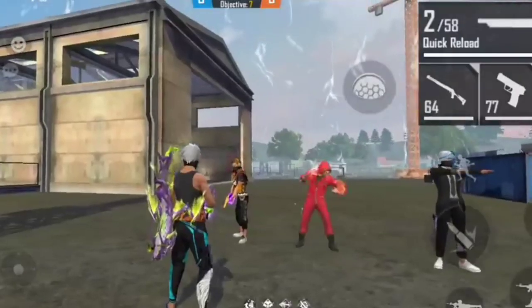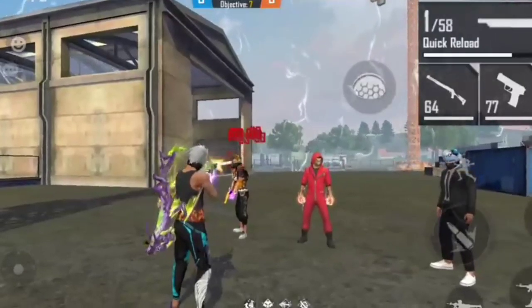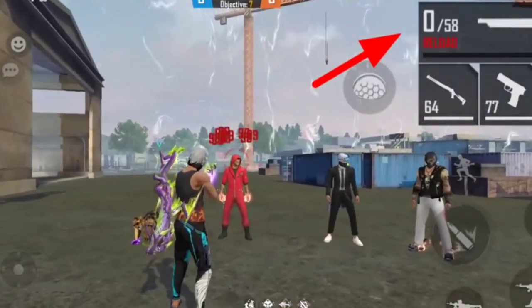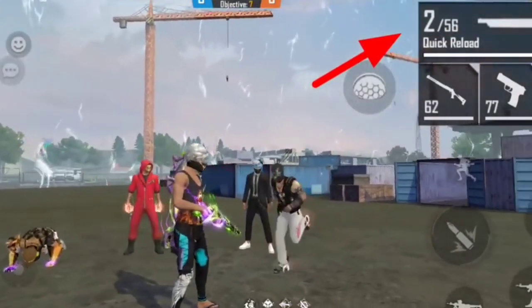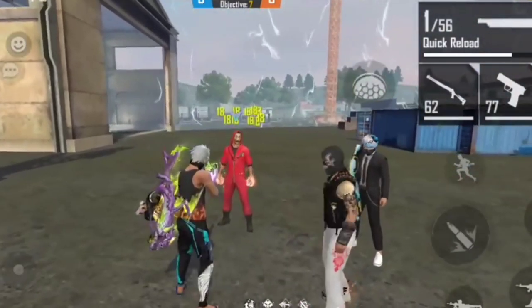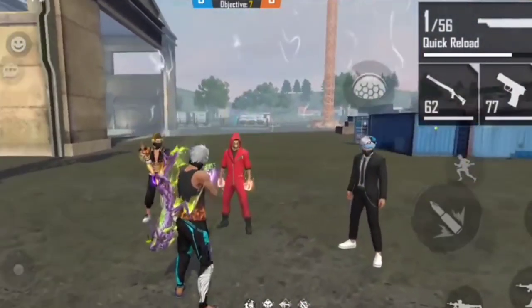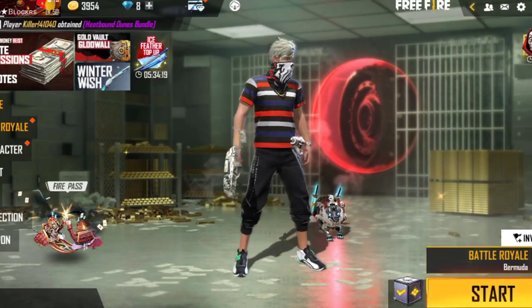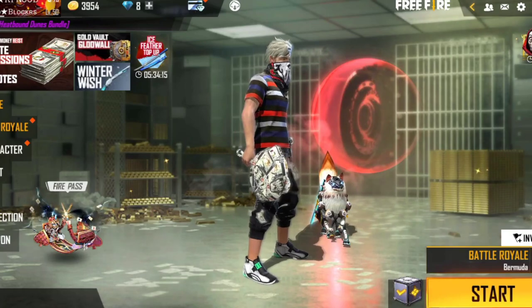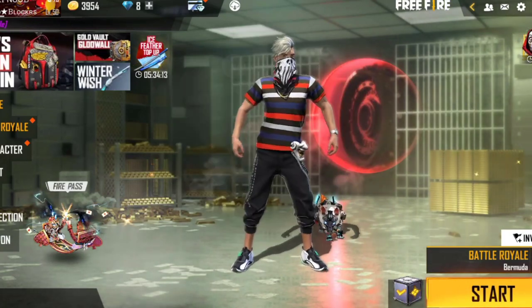If you want to reload, you can get faster. If you want to reload, you can use a double barrel. And if you want to use a hacker, you can use a hacker. If you want to use all the characters, you can use a microchip — check out the code and see all the characters. You can send the Microchip.